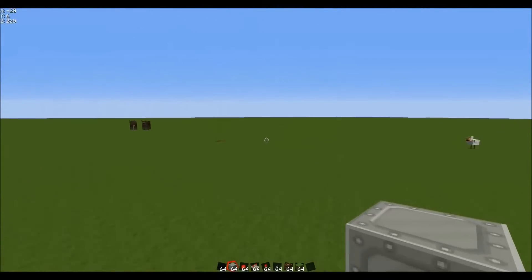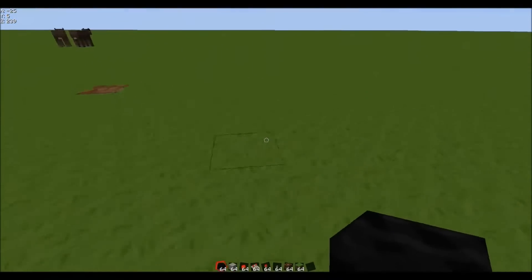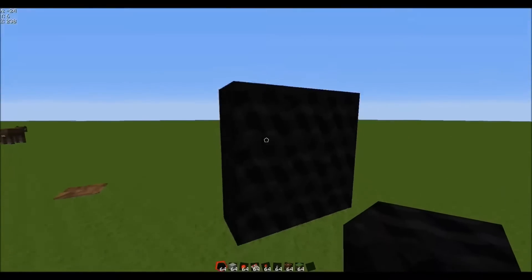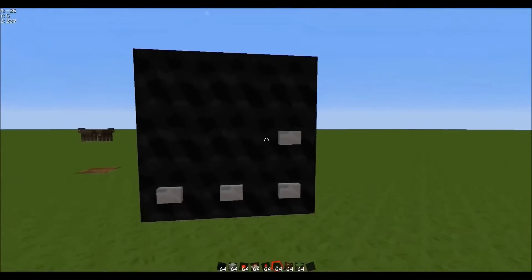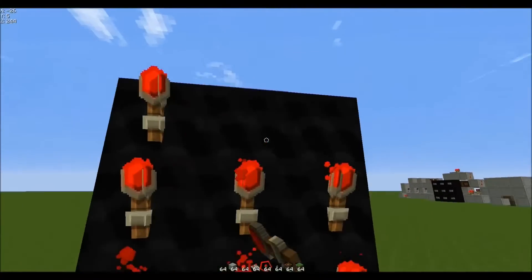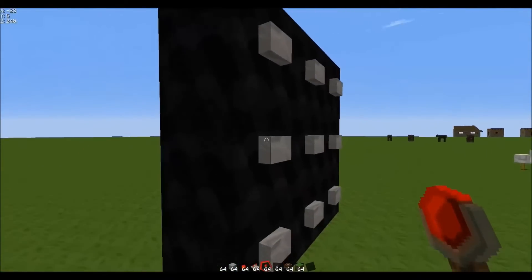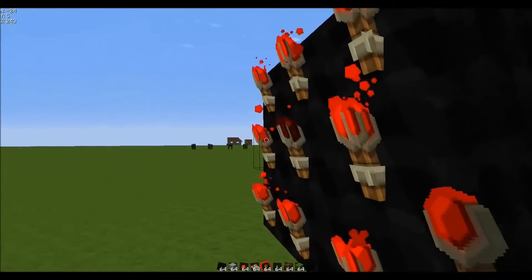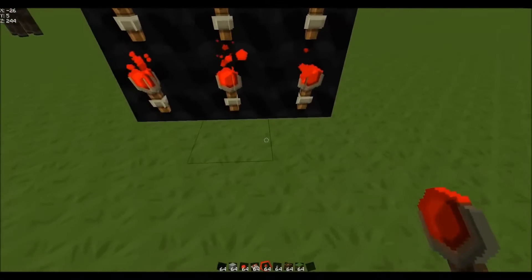So let's come over here, and first we're going to have to make our keypad. 3 by 3. Then just press buttons all the way along, like that. Then redstone torches on the back. So now each button — if I press that one, that torch goes off. And that one, that one, that torch goes off.